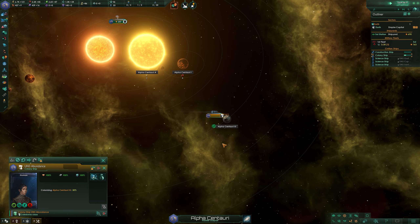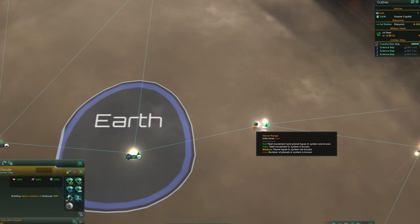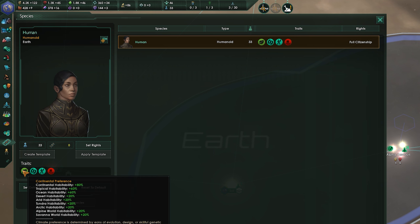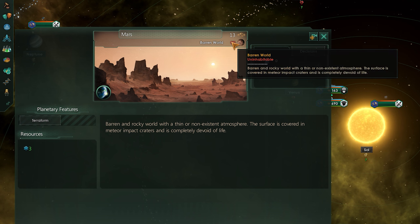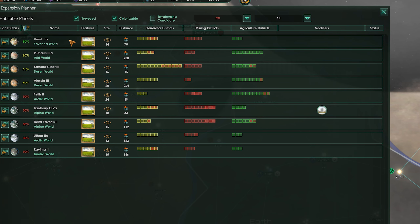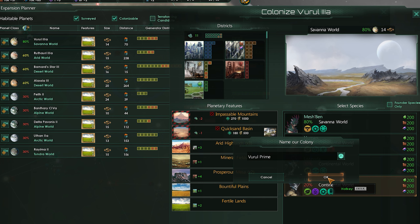Before you go building anything on planets, first you have to colonize one, and this isn't quite as simple as it sounds. You need to make sure that your target planet is habitable enough for the species in your empire. For example, the default humans obviously have improved habitability on Earth-like planets, but something like Mars or a barren world is a no-go. Every other species in the game will have a set of preferences, so just make sure you're picking planets that meet yours. Of course, getting other species in your empire will mean you can make the most of more planets, so if that's an option, go right ahead.